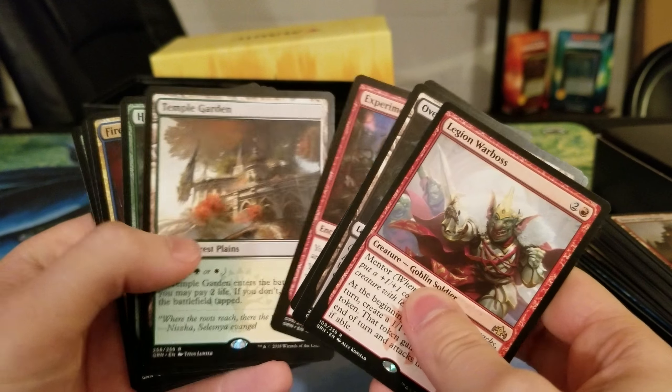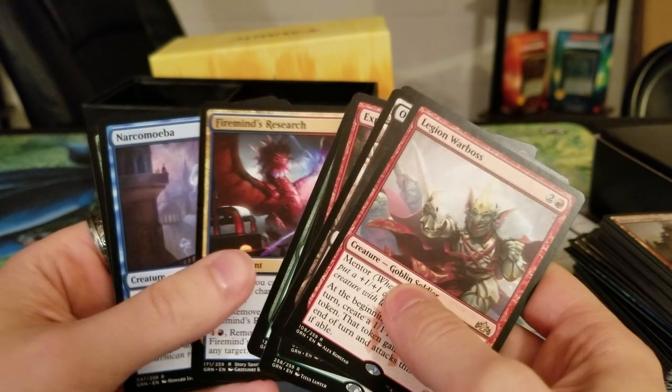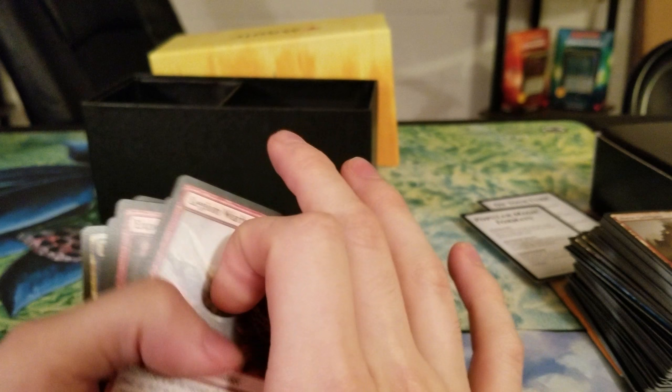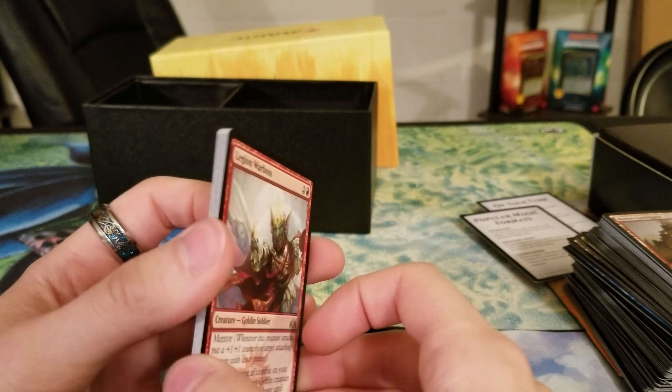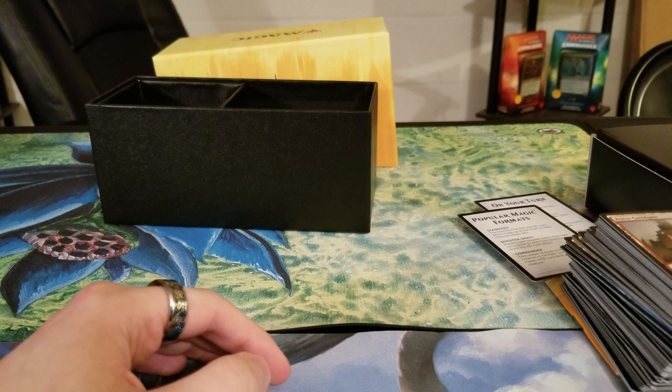The Camaraderie sucks. The Experimental Frenzy is neat. The Hatchery Spider sucks. Firemind's Research is really awesome. Narcomoeba was great. And Beast Whisperer is great. I really wish we would get another Pelt Collector — we only have one, and I personally think that card is amazing.